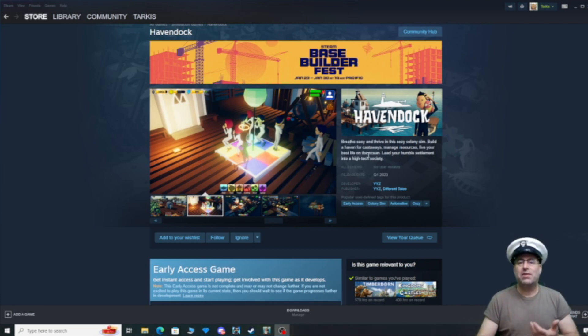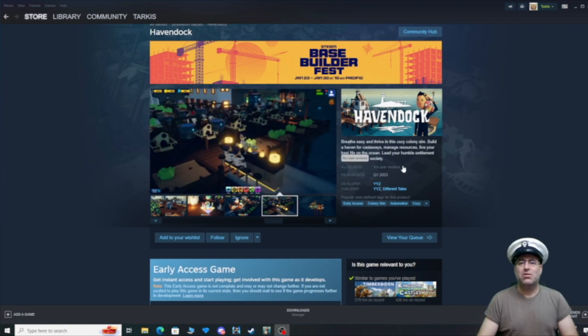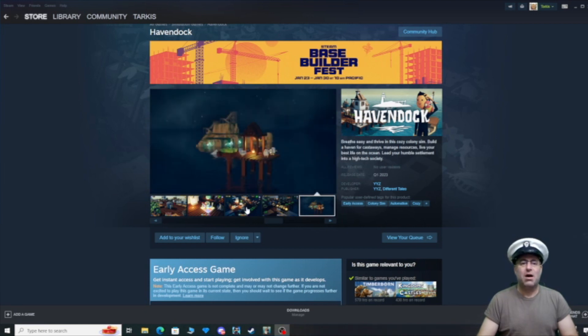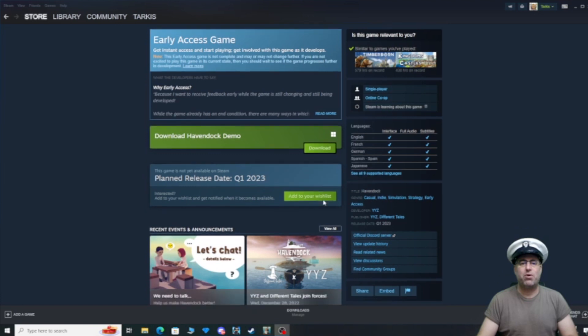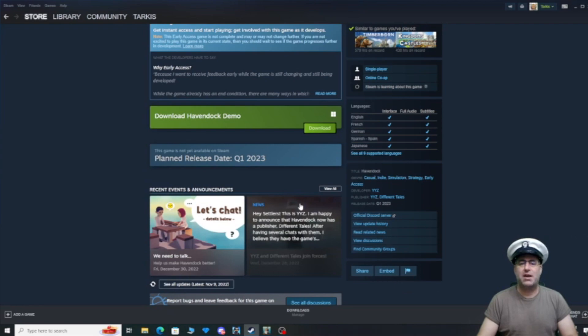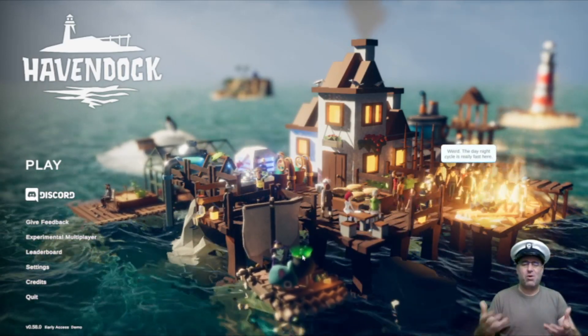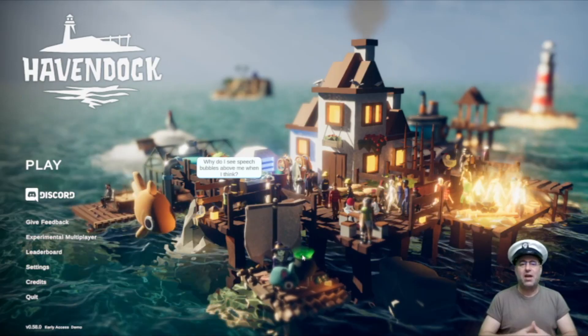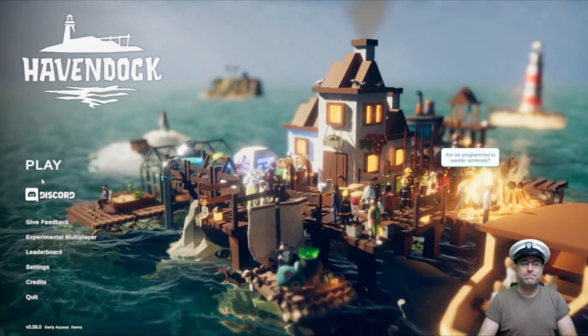It is a 'breathe easy and thrive in this cozy colony sim.' Build a haven for castaways, manage resources, live your best life on the ocean, lead your humble settlement into a high-tech society. You can download the demo on Steam and it's releasing very soon. Hit the wishlist button if you want to play the game after seeing me play the demo. I've played for maybe 10 minutes just to understand the mechanics, but we're gonna start a new game right now.